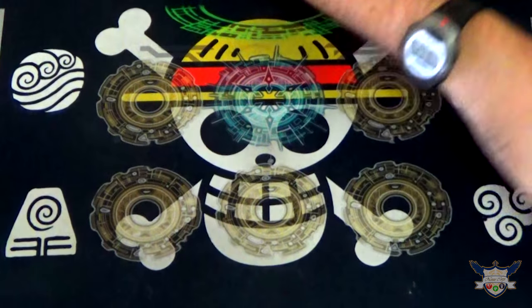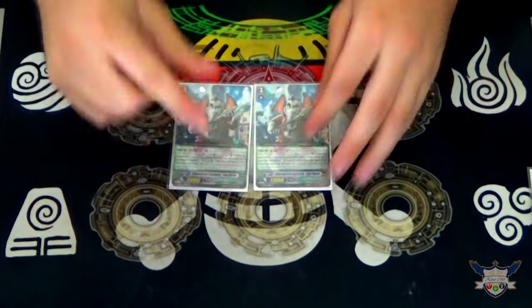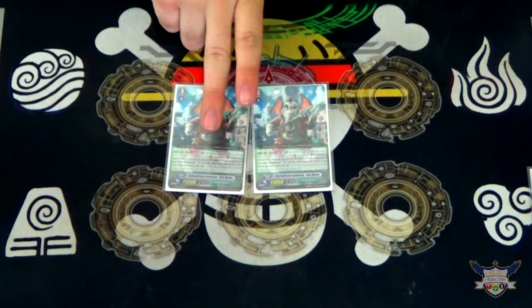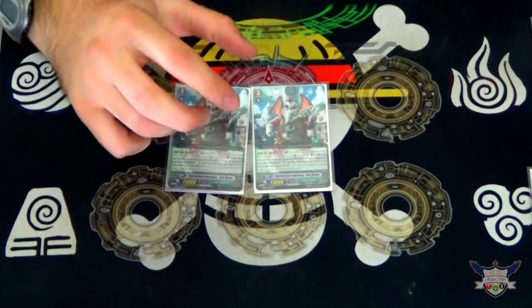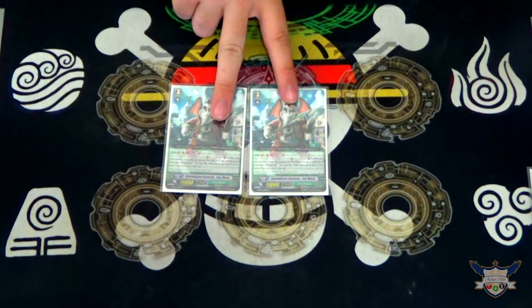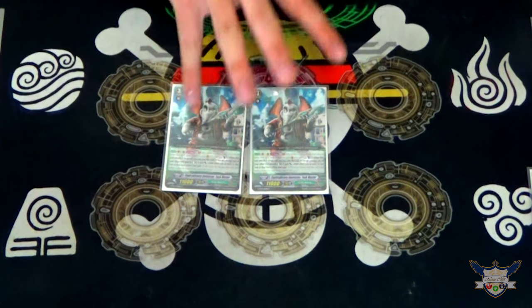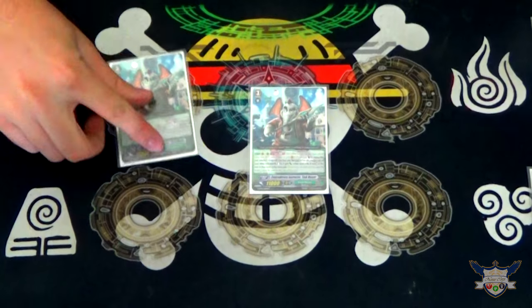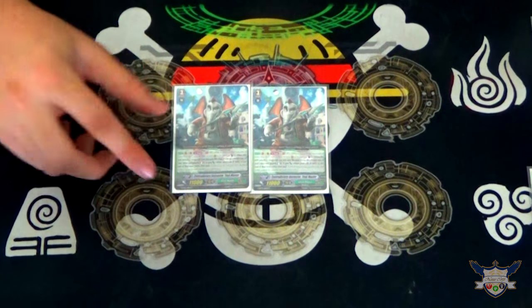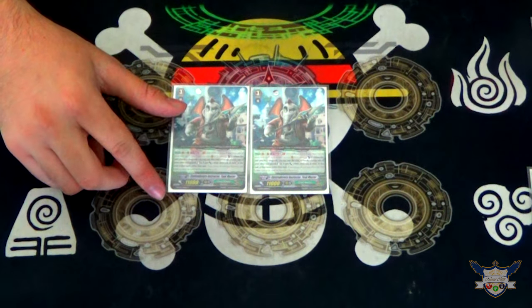Next up we have two copies of Horton Hears a Crit. His skill is GB1 — once per turn when he attacks a Vanguard, you can Counter Blast one, re-stand a rearguard that's not him, and dope it. This can be used on Vanguard or a rearguard circle, which means he's not a bad backup ride. You can also just call him from hand and start attacking with him, putting extra pressure without having to use Stand Triggers.